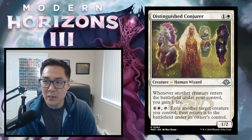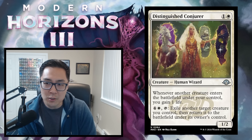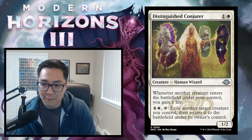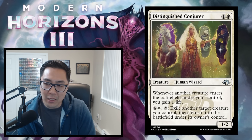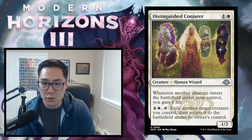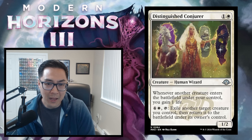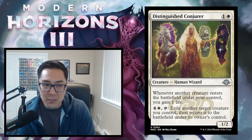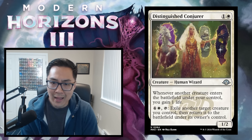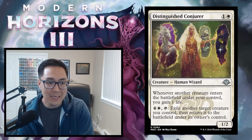Distinguished Conjurer — 1 and a white for a 1/2 human wizard. Whenever another creature enters the battlefield under your control, you gain 1 life. Pay 4 white and tap to exile another target creature you control, then return it to the battlefield. A 1/2 that gains 1 life per ETB is just okay, and paying 5 mana to blink a creature is really expensive and inefficient. I'm giving Distinguished Conjurer a D.